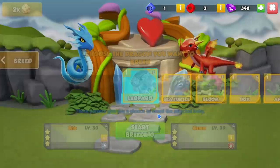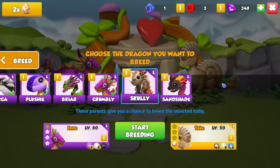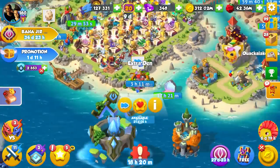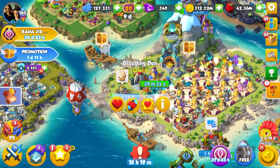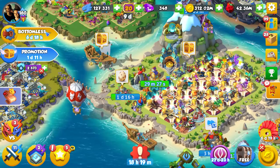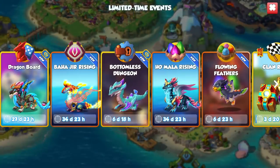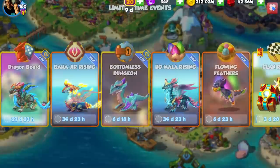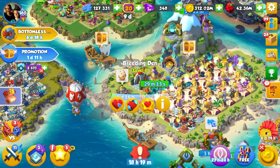Breeding dragons — I'm going to start trying to breed for Scully in one of our breeding dens. Obviously that was not the breed we wanted. Because I've got two breeding dens it's pretty good, but generally I'd recommend breeding something like War Dragons during Dragon Board events, since we were not successful either in breeding Scully or fully depleting the breeding quest.